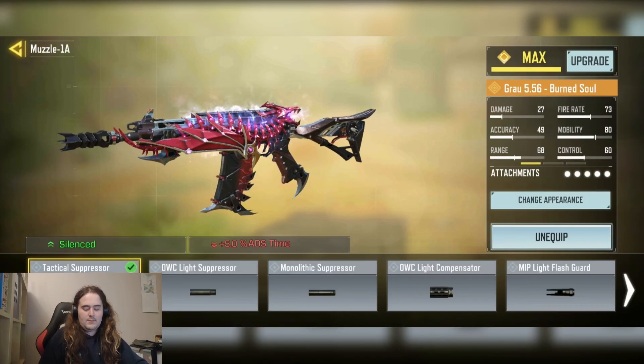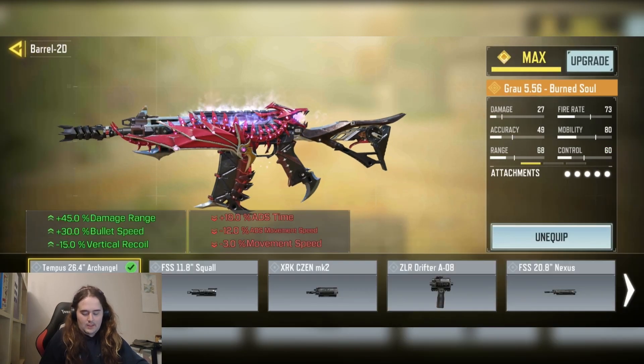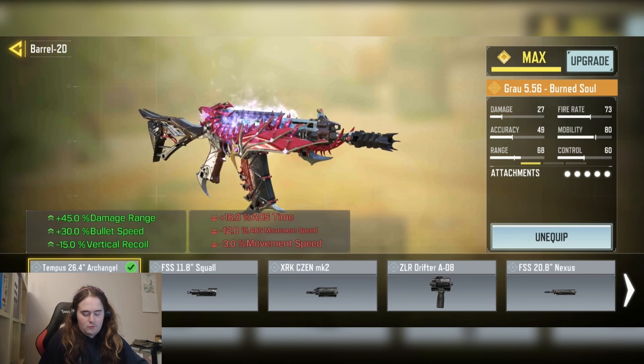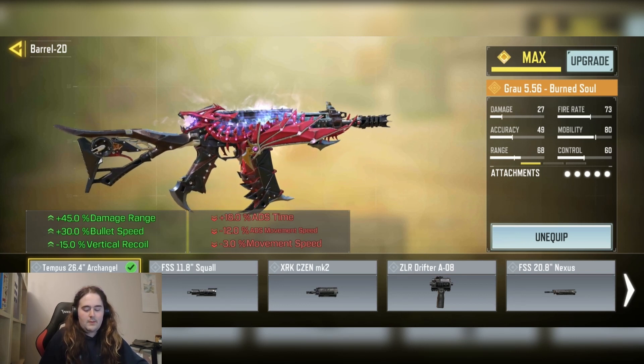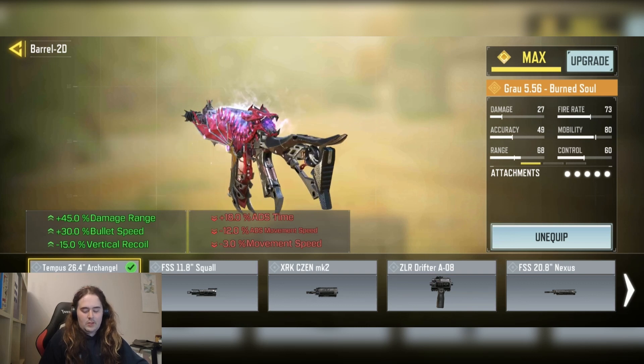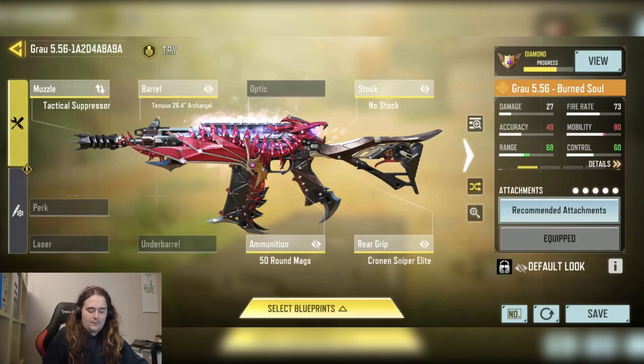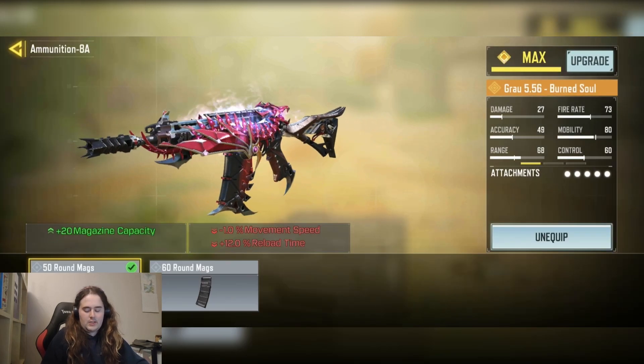We have the Tactical Suppressor for the suppression ability. We have the Tempus 76.4 Archangel Barrel for the plus 45% damage range, plus 30% bullet speed, and minus 15% vertical recoil.